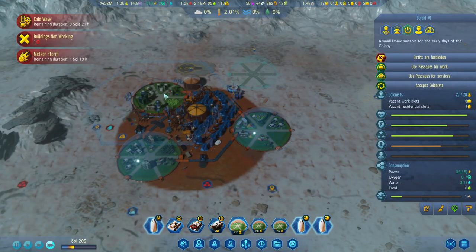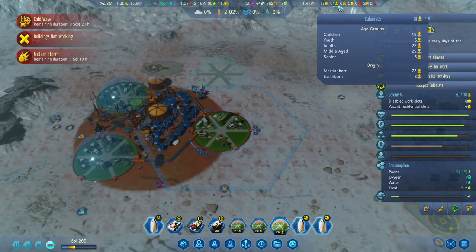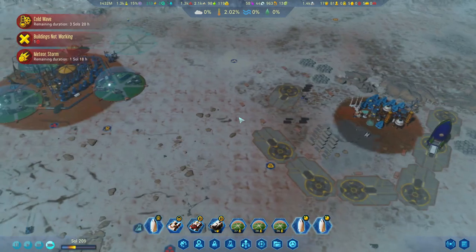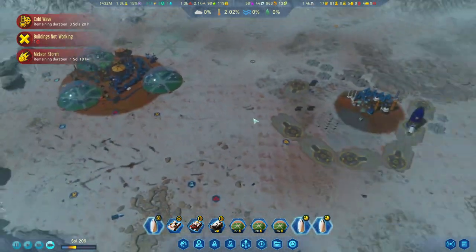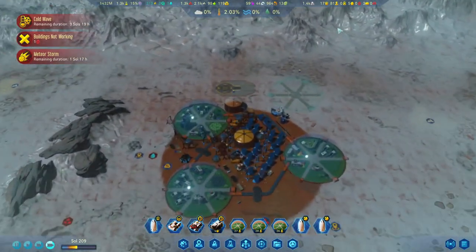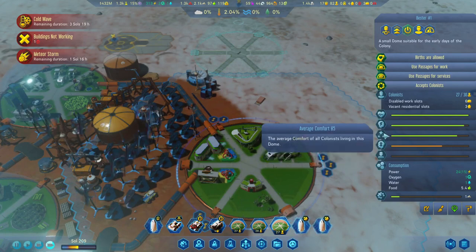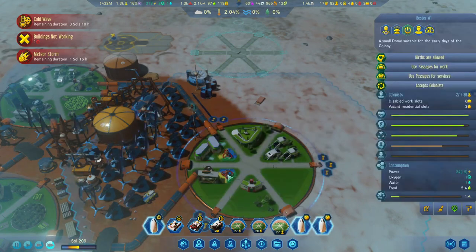Children are going up now — that is good. We can call down even more once meteor storms are not going to affect their sanity. So that is good. Average comfort — sanity is fine.